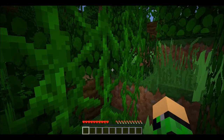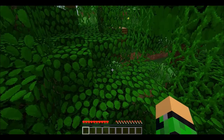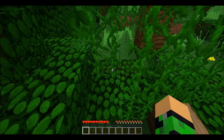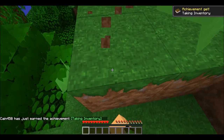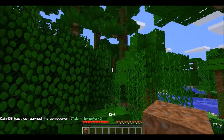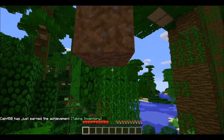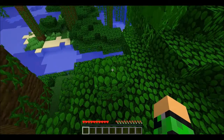I spawned in the jungle. The leaves look so much better. There's no gravity — did you guys see that? Oh no, it's auto jump. There was gravity, I figured it out — it's auto jump. Auto jump is a new feature guys.